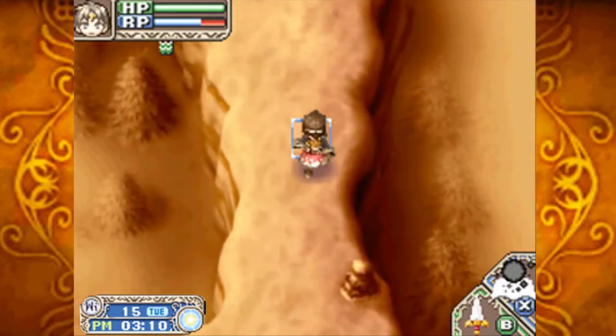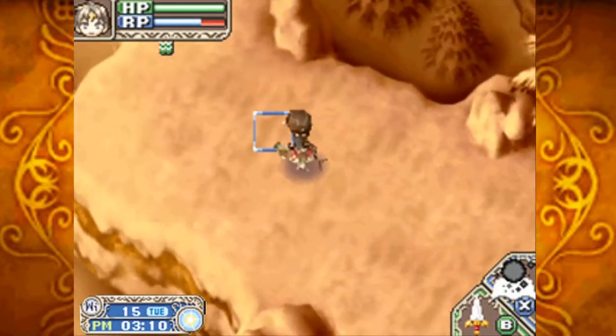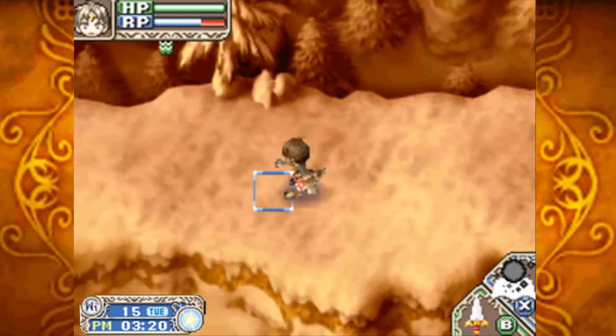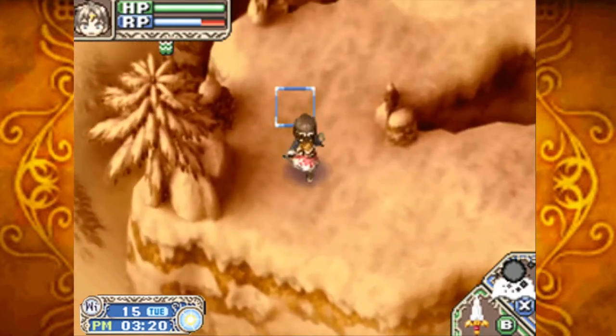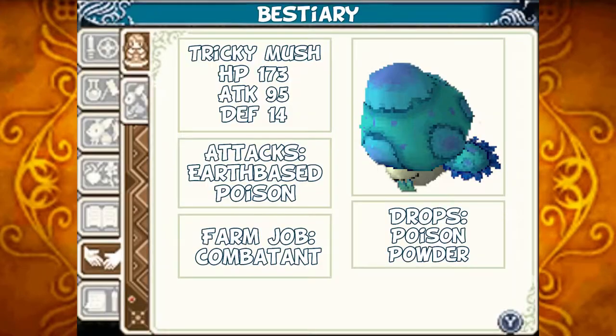Weird — I thought I heard a spawn happen here before, but I'm not seeing an enemy. This time we see a return of Tricky Mush, an enemy we've already fought before: HP 173, Attack 95, Defense 14. Its attacks are earth-based and it can poison you. Should you tame it, it'll act as a combatant for you. Should you defeat it, it'll drop poison powder. Nothing's really different here — it's just the same enemy in a new location.